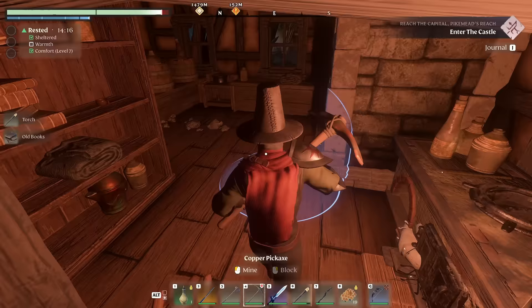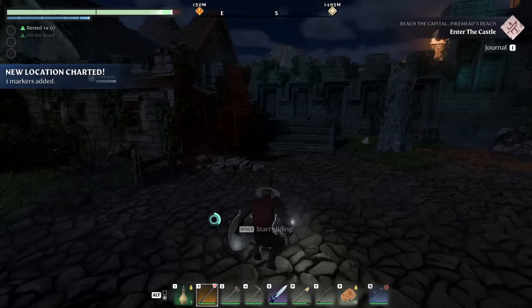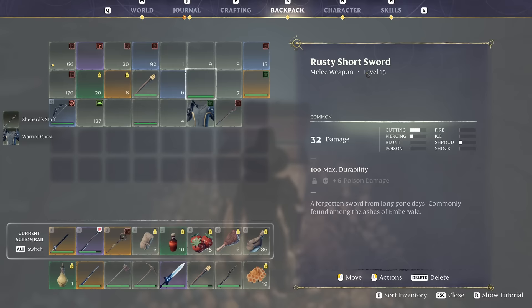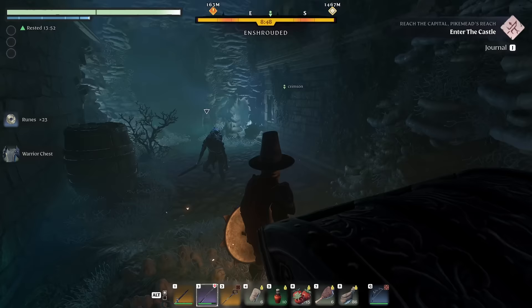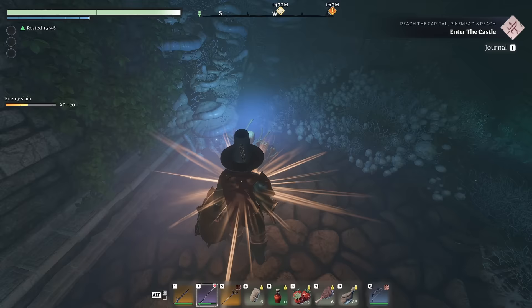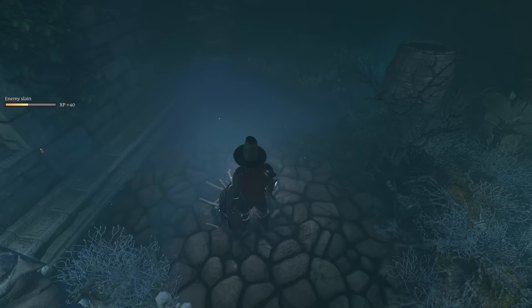I see a chest hidden over here. What do we got in here — a warrior chest? I've got that. Another shepherd's lightning. I found another return beacon. I'll start making my way over to where you are. It says enter the castle — so that's definitely our next goal. We've explored a lot of the outskirts. Huckster Square — interesting. Let's see what's up on the walls. This is actually a pretty cool vantage point — you can see out over the shroud.